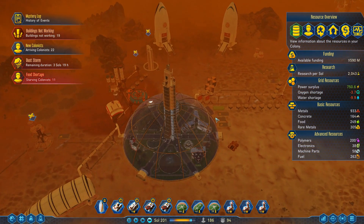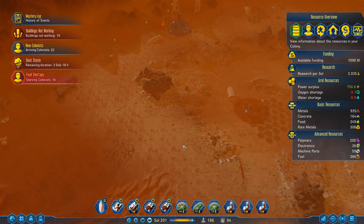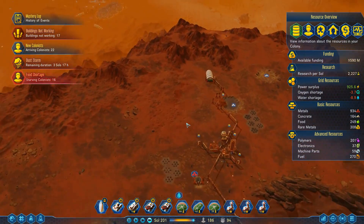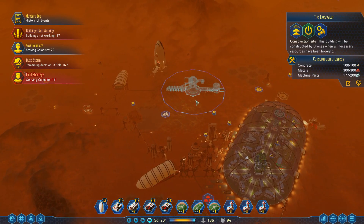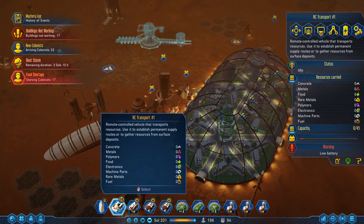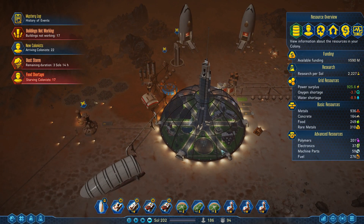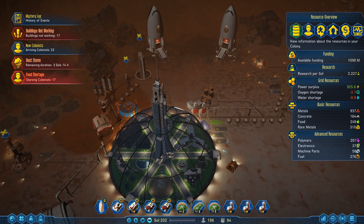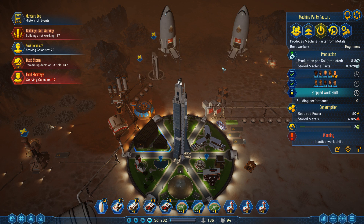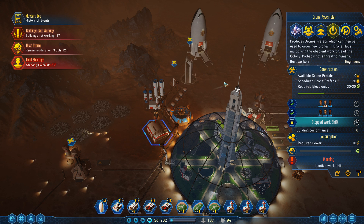They just got their food. This dome still has a good bit of food over here. I think it's gonna be fine. We just need more machine parts to end up over this way — let's ferry them over. Do we really not have that many machine parts? We really don't. Let's keep making them. Best workers are engineers.